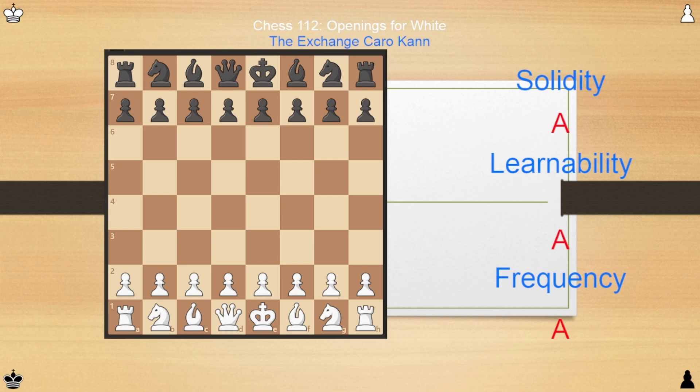Next in A tier is the Exchange Caro-Kann: E4, C6, D4, D5, and simply exchange the pawns with E takes D5, C takes D5. Then just play principled chess — develop the knights and bishops. Knight C3 is fine, but C4 attacking the pawn is preferable. Simple development: Knight F3, Knight C3, Bishop D3, Bishop F4, castle. This is what I would recommend against the Caro-Kann as White — a lot less to memorize, playing based on principles rather than memorization, with a slight advantage going into it.